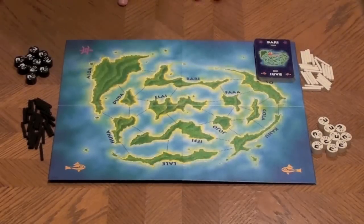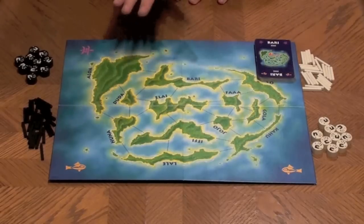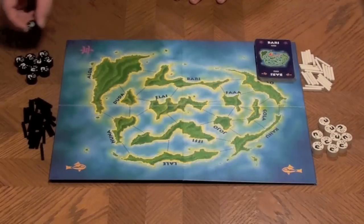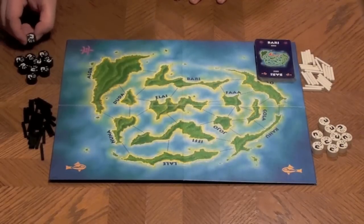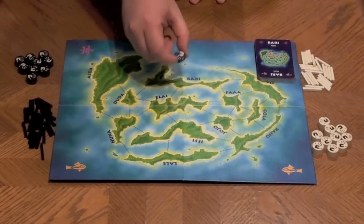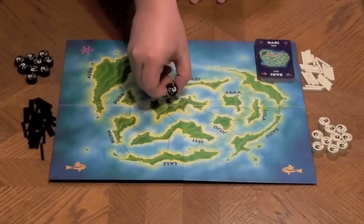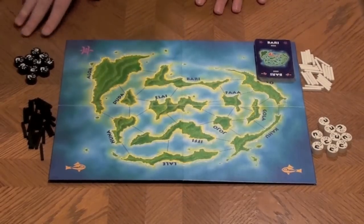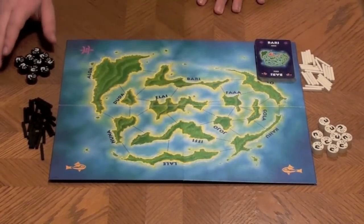So here we have everything included in the box for Kahuna, except for the rules, which are almost too simple to even bother going over. I'm just going to do it from memory and show you what the game is like. First, let's take a look at the components. We have these nice round markers — these are going to be area control markers. They come in black and white.